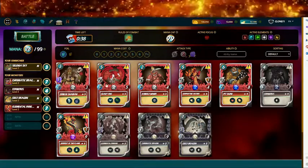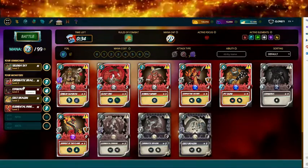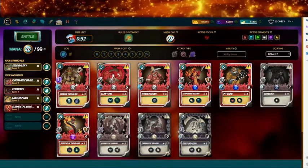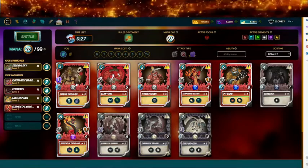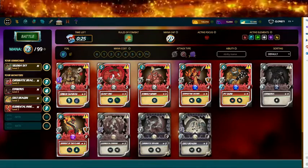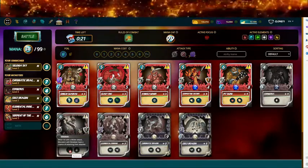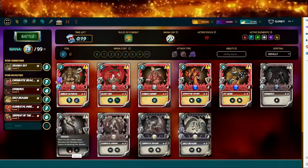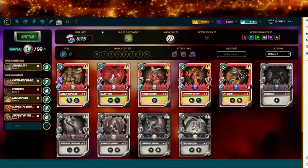I could use this — it could hit from second position here. We only have two more cards left. I'm gonna put Serpent of the Flame because it has retaliate. So if he has a sneak attack, and then the next card — oh boy, make or break with 16 seconds left.